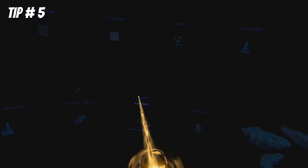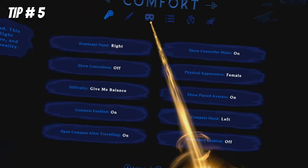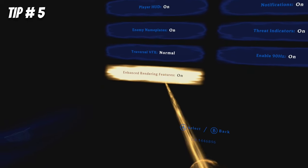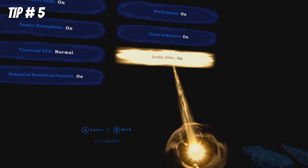For smoother gameplay, Quest users should enable the 90Hz and enhanced visual settings in the settings menu. The visual tradeoffs and smoothness are worth it, but might drain your battery faster.